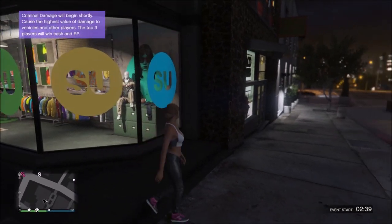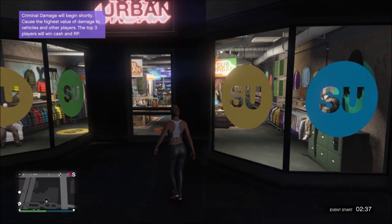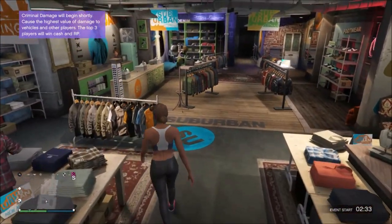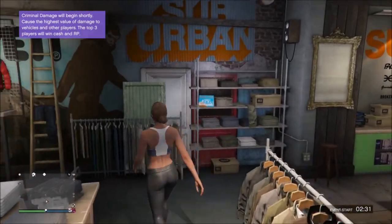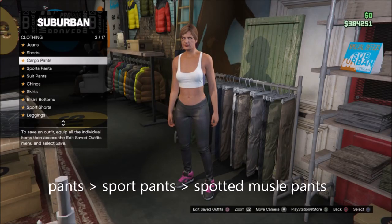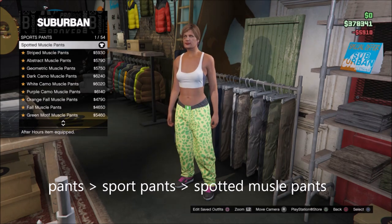Switch over to your female character. When you're at your female character, just make your way to the clothing store and just copy the outfits I make. The first one: go to pants, go to sport pants, and select the first one — spotted muscle pants.